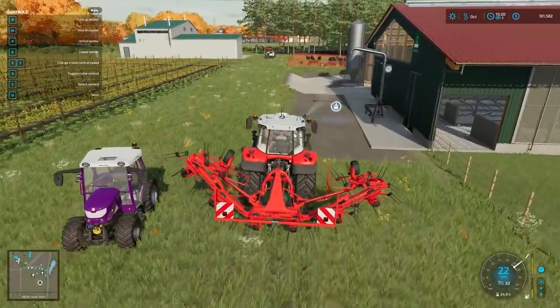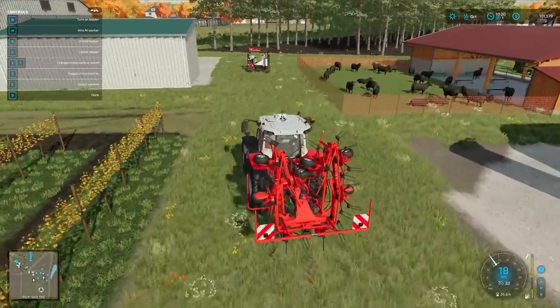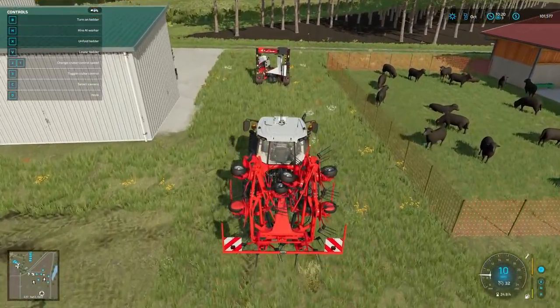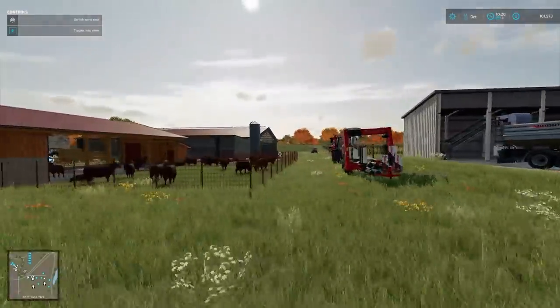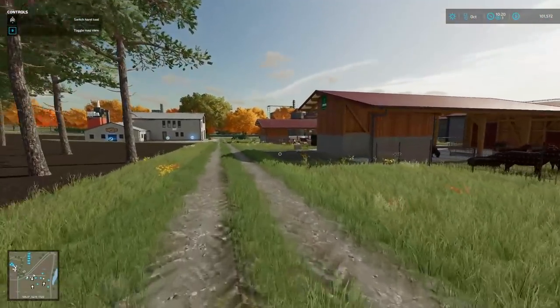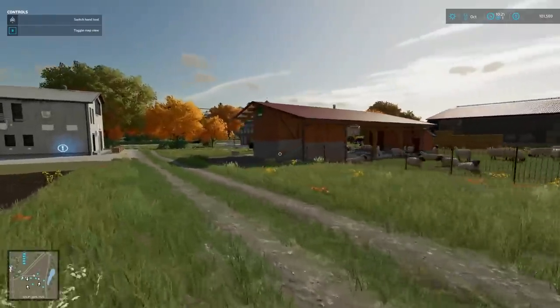Here we go — watch out! I gotta level this stuff out over here too. It's gonna be rough getting in and out of this joint. I want to have a nice little road — a road, if you will — coming up through the center here so we have a nice little loopy loop around, and then a nice road going from the side over here.